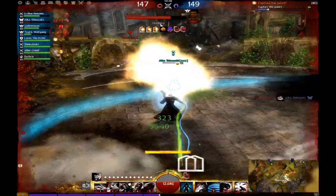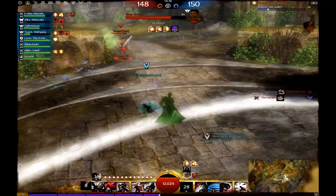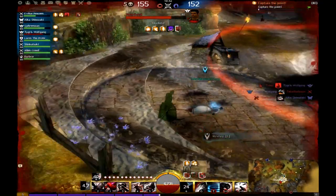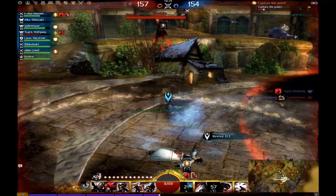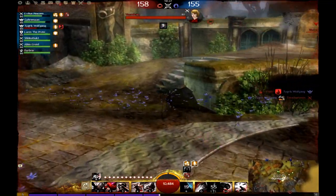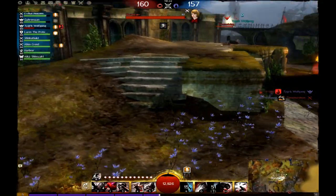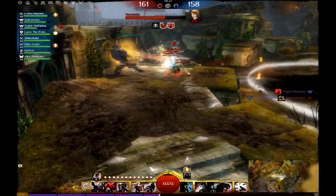One thing to know about Shadow Refuge and stealth in general is that you can revive people and finish people off while in stealth without revealing yourself. Also, spending an increased time in Shadow Refuge extends your stealth by an incredibly long duration as shown here, allowing you to move about freely and position yourself correctly.